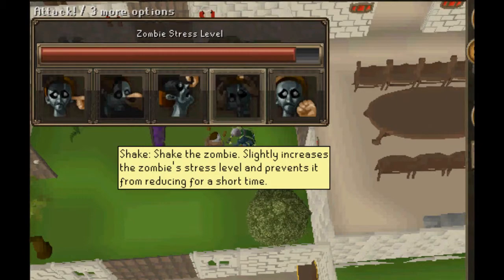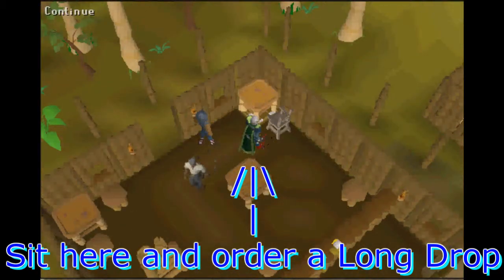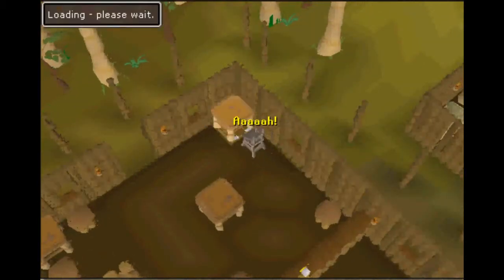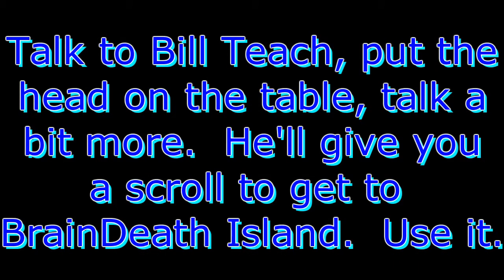So you'll take him to Bill Teach. Import phasms — his boat or the puppet, doesn't really matter. He'll tell you to go to Moseley Harmless Bar, Joe's Bar. Once you do, sit in the special chair at the north corner and order a long drop. You'll fall into the basement and talk to Bill Teach. Pirate Head refuses to give you anything, so you'll need to get some special equipment from Captain Braindeath.